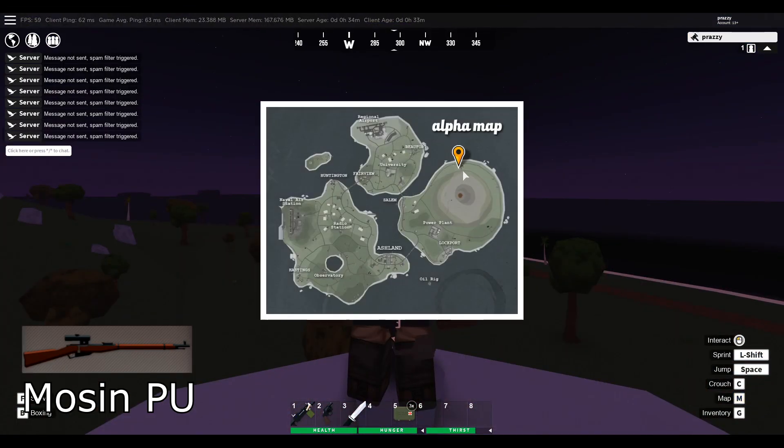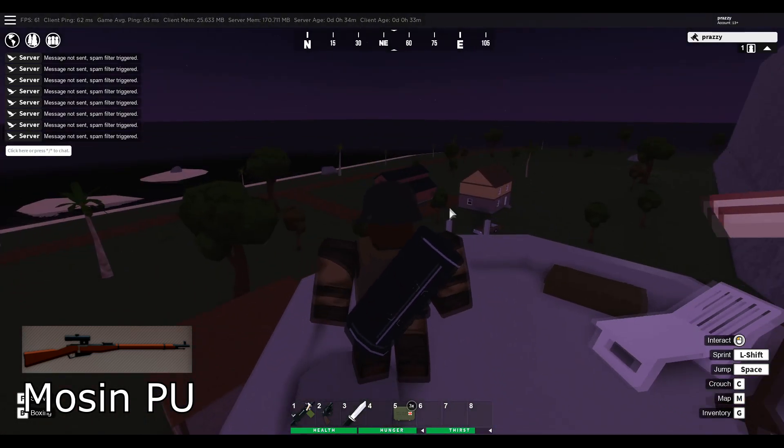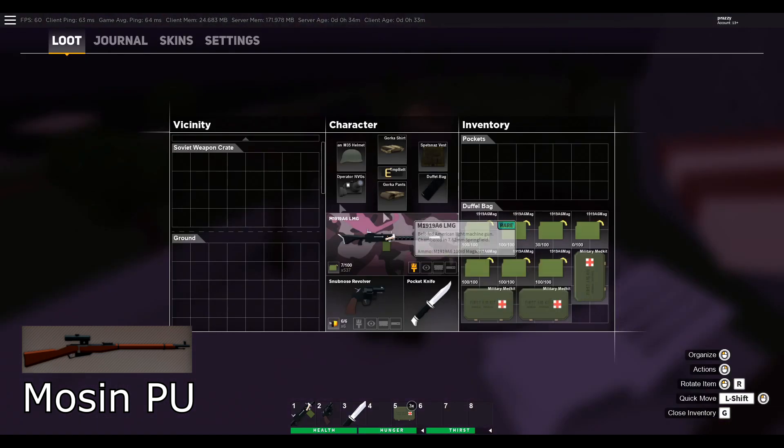The next spawn is the Mosin PU sniper. The Mosin spawns on the northern tip of the volcano island at this little village located here on the map, and it spawns on top of the silo in this crate right here.